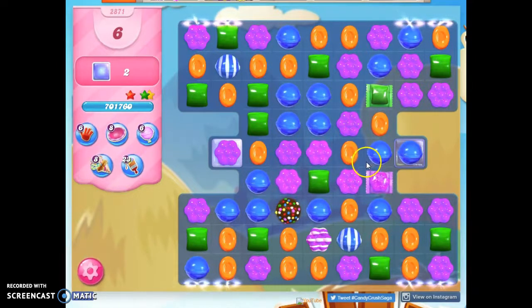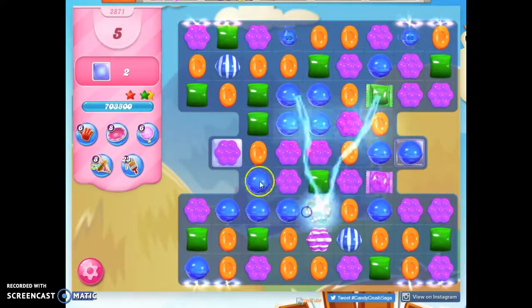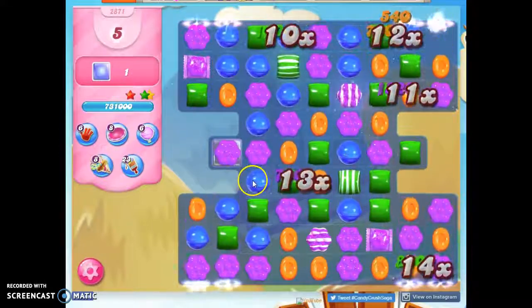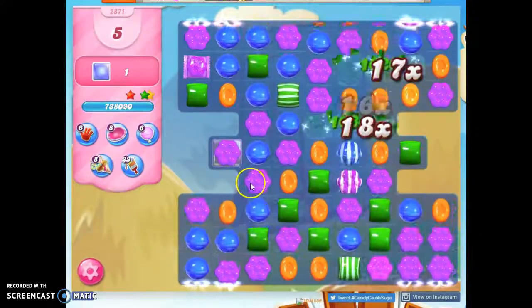But if I take out all blue, what's going to happen is it's going to hit this, and it's going to hit this, which will hit this. That'll do a lot. Plus, it'll reduce the number of colors on the board, so it'll concentrate everything and make it more likely that I'll be able to make matches and specials.